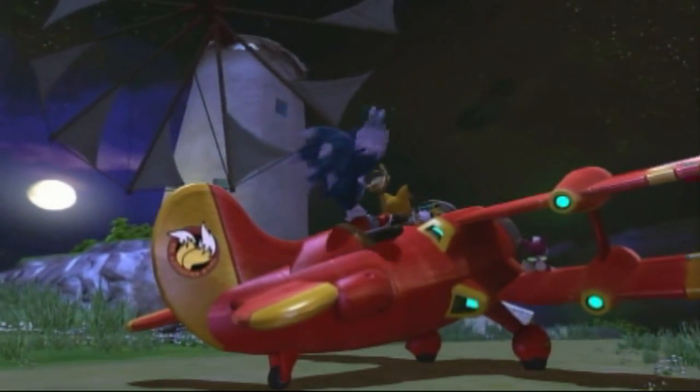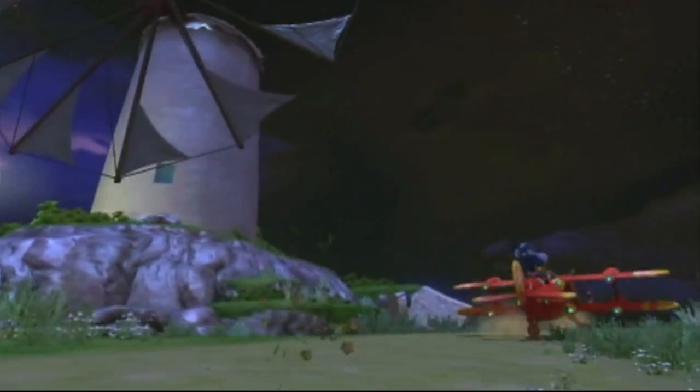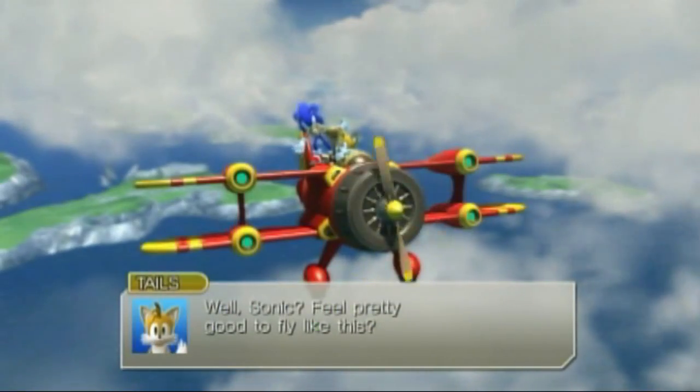I don't know what a rail shooter is, but that's what that guy at IGN called it. Basically, all you really have to do is just press the buttons that appear on screen to fire. Press the wrong ones and you lose energy. I'm going to need a bit of concentration on this one, so I'm probably going to keep quiet through all this. I tend to get nervous in this stage. Here we go.